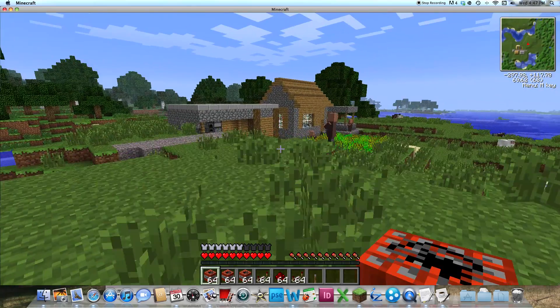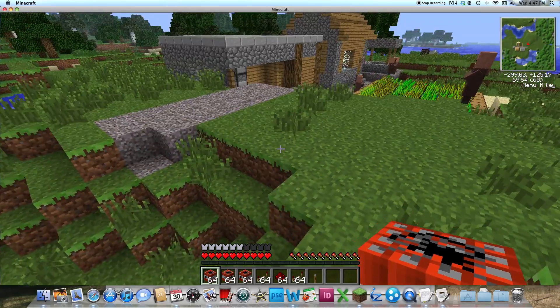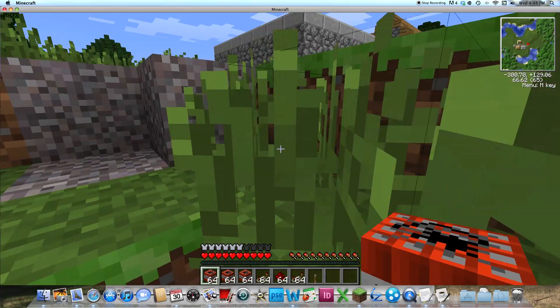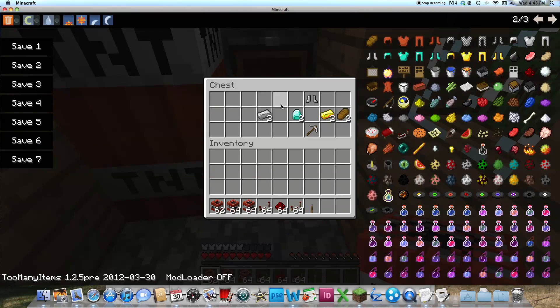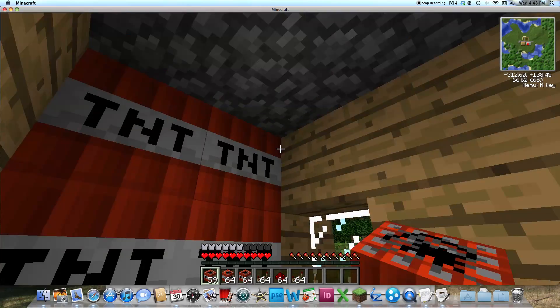I'm just going to make sure these villagers aren't suspicious of what I'm doing here, and I'm not placing TNT in their homes. I will not be placing TNT in their homes. So, fine. If you're wondering what's in here, there's some diamonds and some good stuff, you know, stuff that villagers like to hoard.